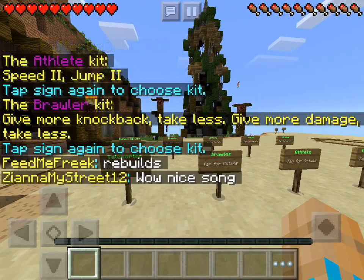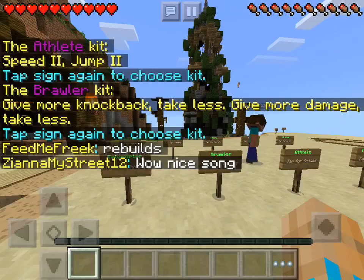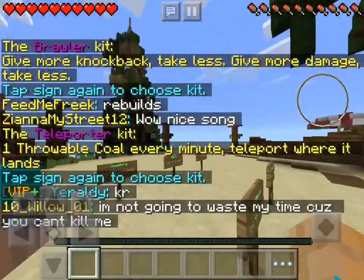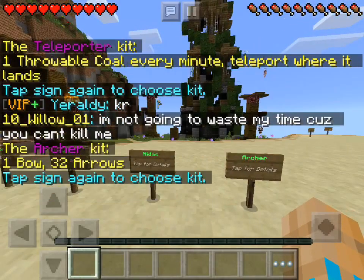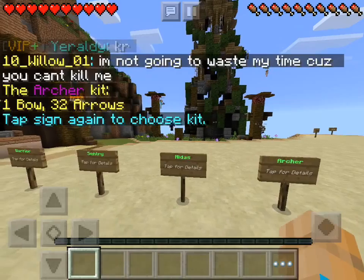Brawler gives more knockback and takes less, gives more damage and takes less. Teleporter gives one throwable coal every minute. And then Archer: one bow, 32 arrows — basic, basic.